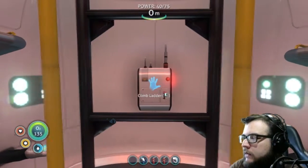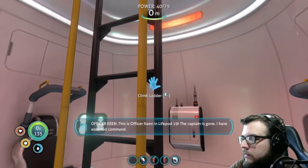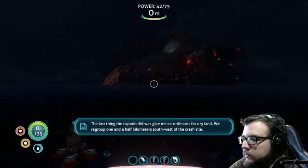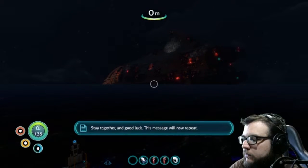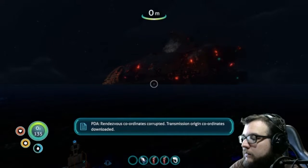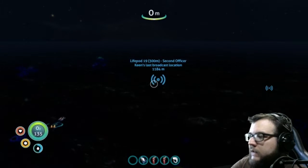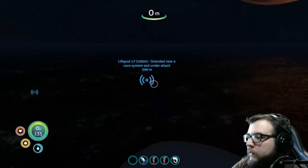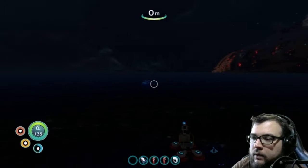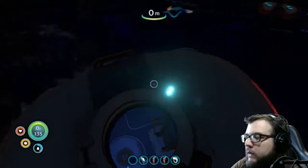Let's go ahead and pick up this message. 'Funny, I thought I just heard your voice.' 'The last thing the captain did was give me coordinates for dry land. We regrouped one and a half kilometers southwest of the crash site. Stay together and good luck. This message will now repeat.' Rendezvous coordinates corrupted — transmission origin coordinates downloaded, signal location uploaded to PDA. So we have 2nd Officer Keen's last broadcast location. They are stranded near the cave system and under attack. They are probably dead.